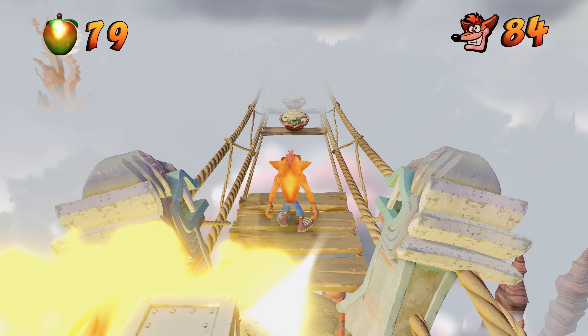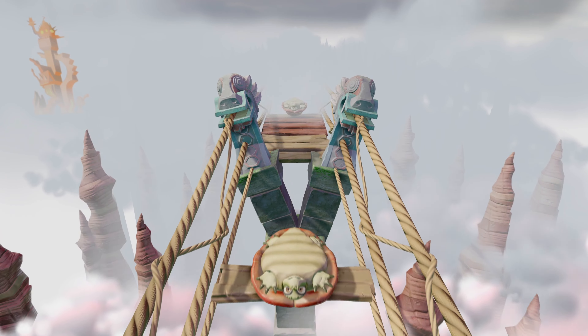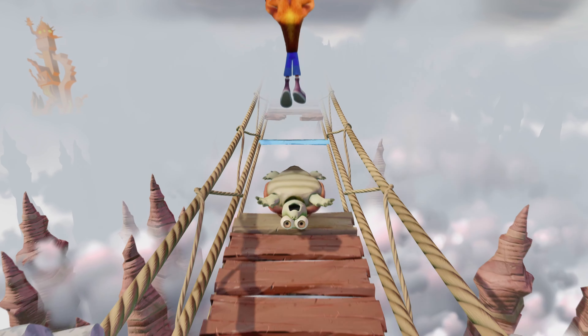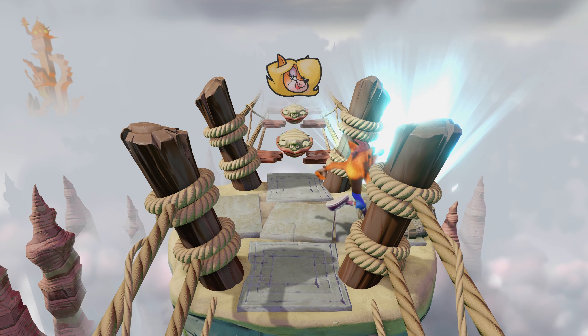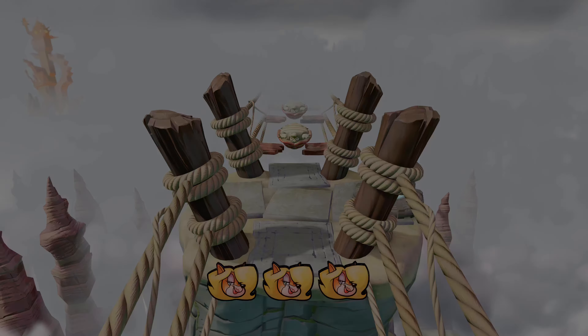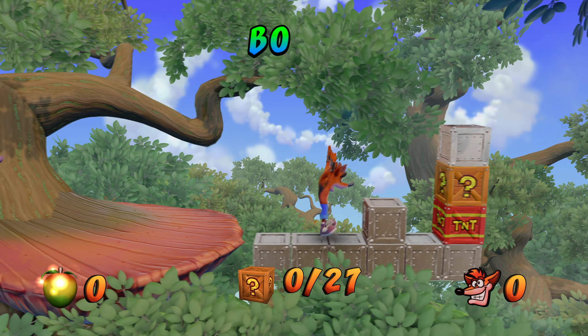Here we're jumping — you want to be able to destroy this box, but you need to hop onto the metal box before the TNT explodes so that you can actually jump up to the box above that steel box. Be sure you jump up there pretty quickly and grab that box, and then we're going to be progressing forward.